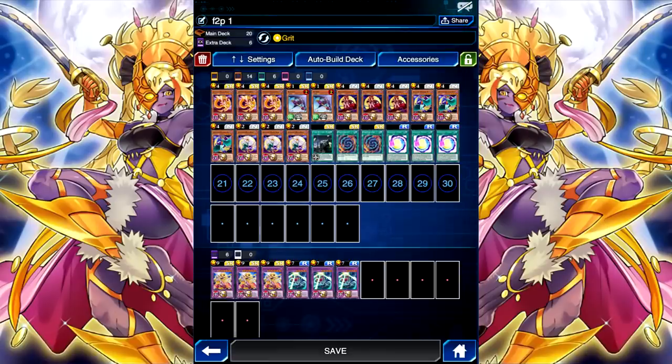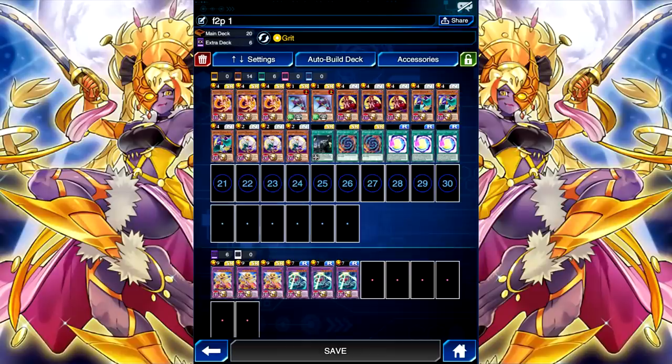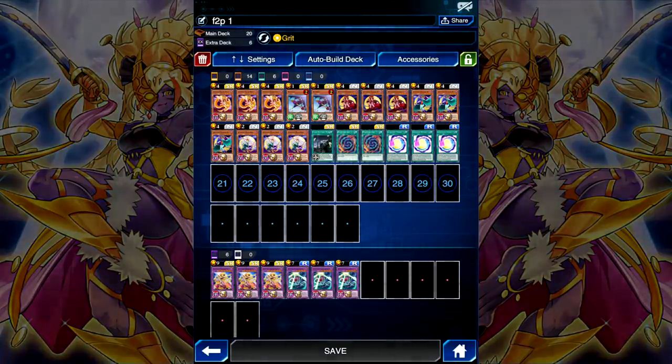Basically the entire decklist can be found inside the box Judgment Force, outside of Polymerization — which can be found as a level up reward in starter decks or just a card trader card — and of course Fusion Recycling Plant, which honestly, if you don't have a copy of, you can just run Polymerization, as it really doesn't matter all that much.